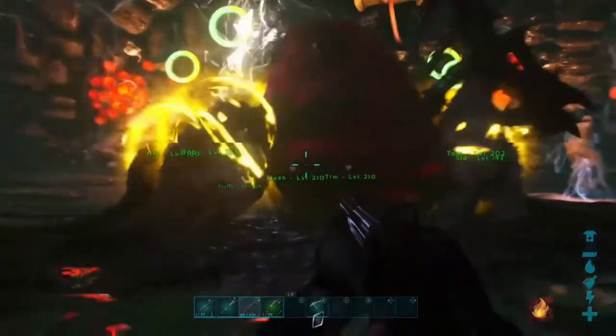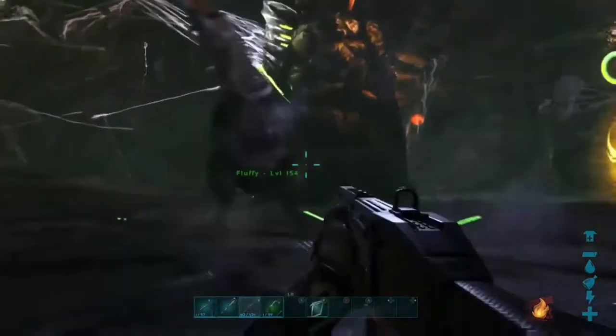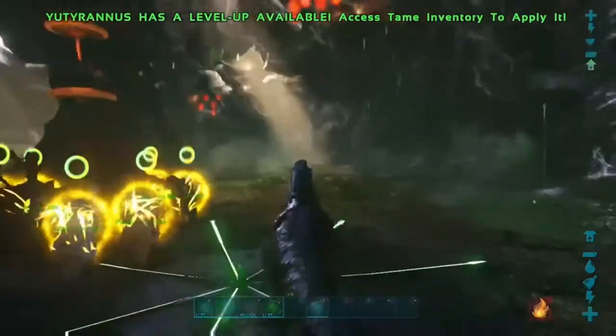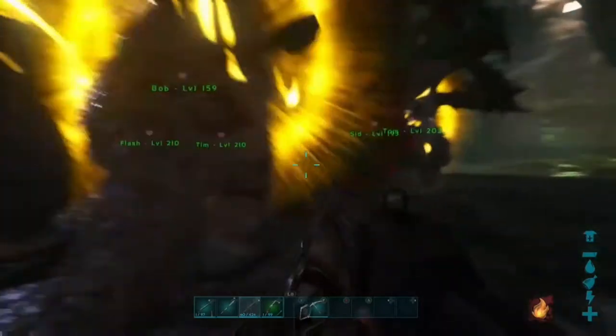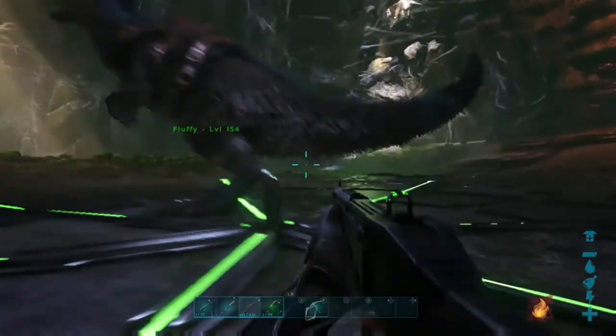I basically just used all level 100s to 200s range. The Eutyranus is still back there roaring for no reason — I don't even think he participated in the fight. That's pretty much all there is to it. The sloths, which are the Megatheriums, are basically giant sloths and they're not hard to capture. Easiest way is just to get them stuck on some rocks or trees. Just don't use a bug against them because they do a lot of damage towards bugs, so don't be riding a Mantis or anything like that when going after them.